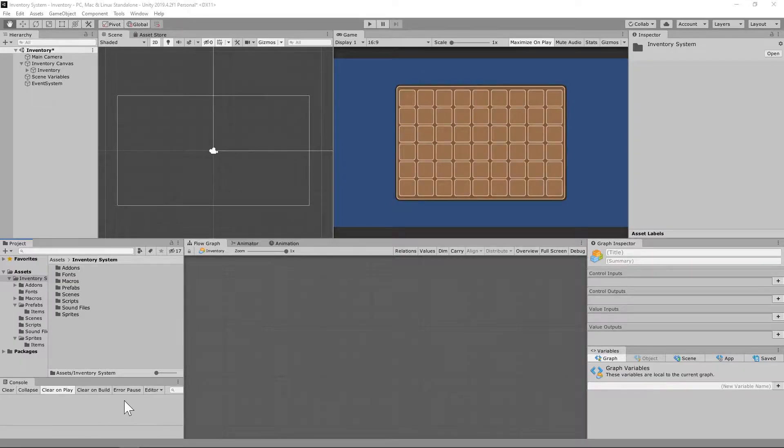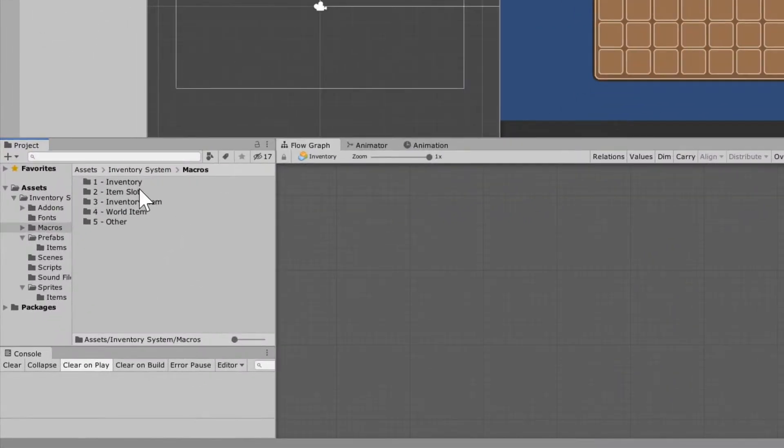In this video, we're going to begin building macros so that our items do exactly what we want them to when we pick them up. Because this system gets pretty complex very quickly, it's a good idea to take the necessary precautions to keep things neat and organized. Going into your macros folder, I would highly recommend setting up 5 new folders with numbers in front of them so they sort numerically rather than alphabetically.